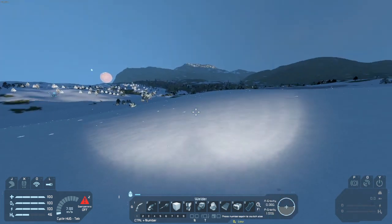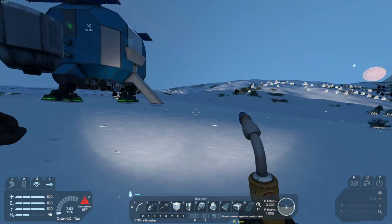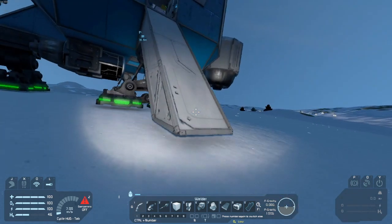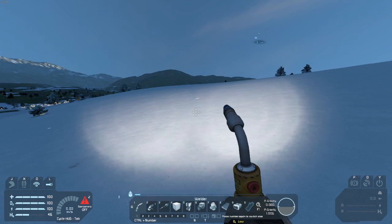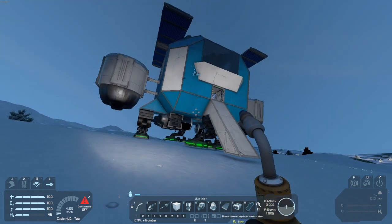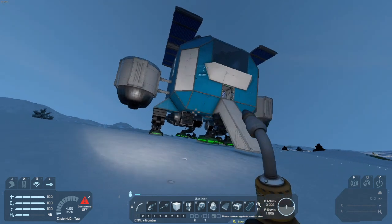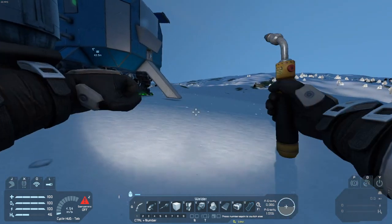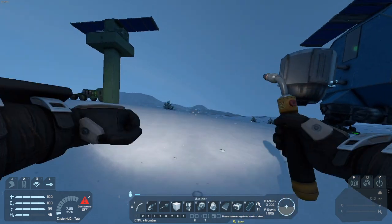Now it's time to build the atmospheric ship. I have to go over here and make some resources for it. Should I just save that for tomorrow? It's going to take a while to get the atmospheric ship going because I'm going to make it bigger and more complicated than the rover, and that's going to take a good chunk of time. It'll probably be the entire next episode building the atmospheric ship.